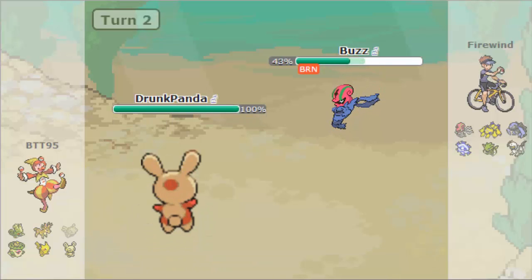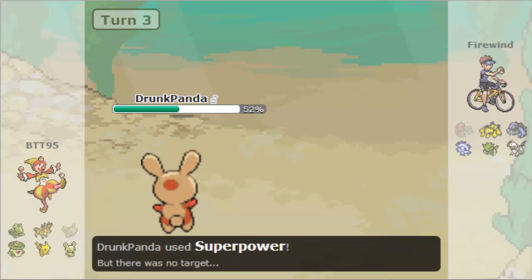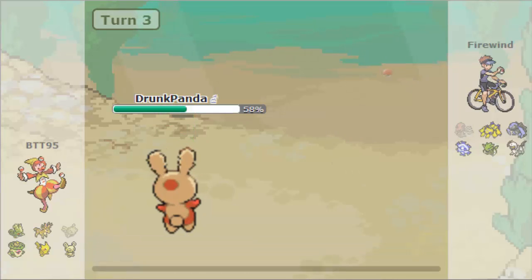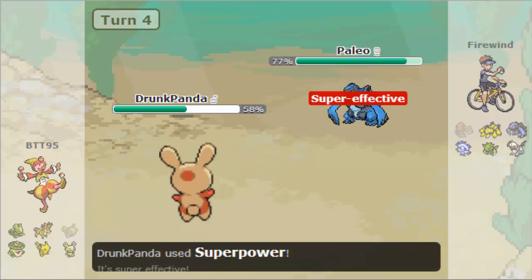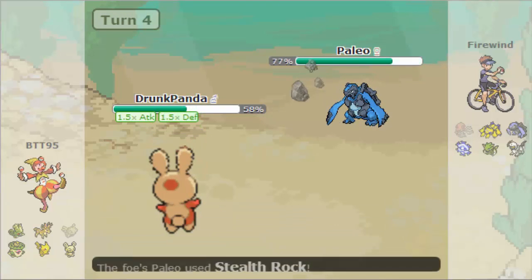...off a Will-O-Wisp on the Accelgor along with a Shadow Sneak, so they go for the Final Gambit, killing themselves as I attempt to go for the Superpower but that does not happen. Next they go into the Carracosta and I go for the Superpower, and it doesn't even do a fourth because of Solid Rock.